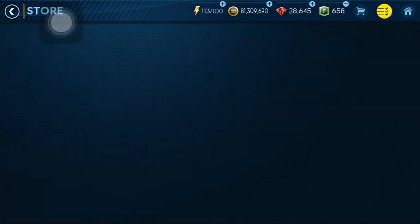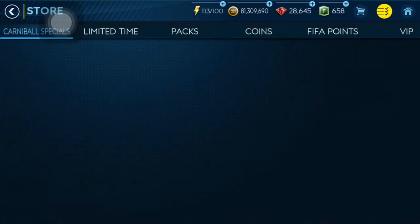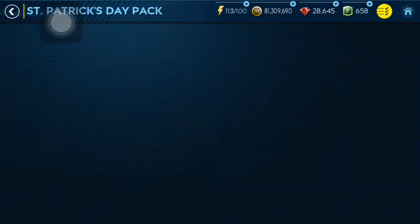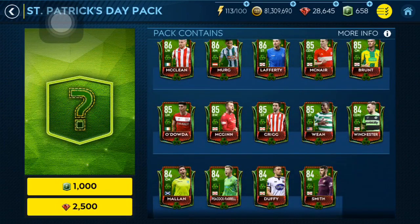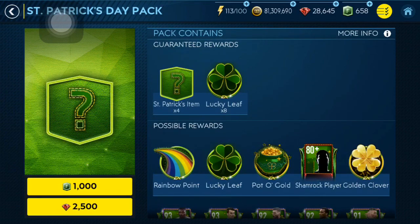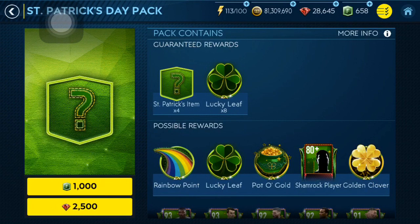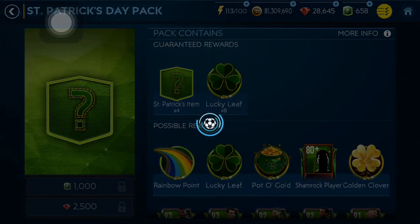Now let's go into the store. Let's open these 3 or 4 packs. I will just see how these packs go — if I get something great, I'm going to open a fourth one. But at least I'm going to open 3 packs. I just heard that the drop rates are great as well. There are a lot of elite players. I'm hoping for the master ones. We have 8 lucky leaves guaranteed each pack, so we're going to get some more chances at a golden clover.